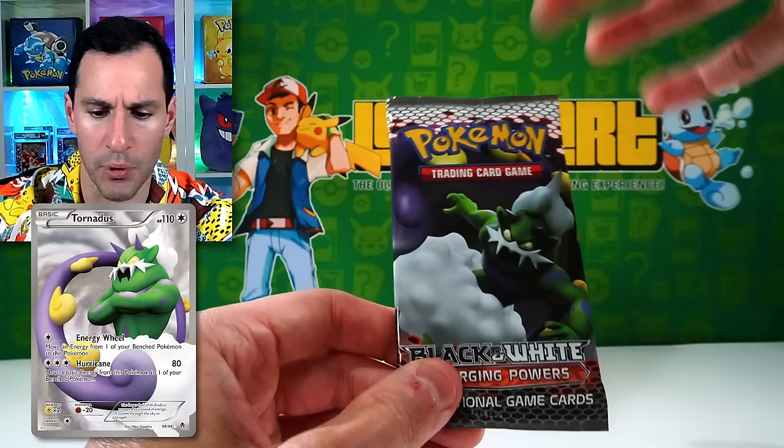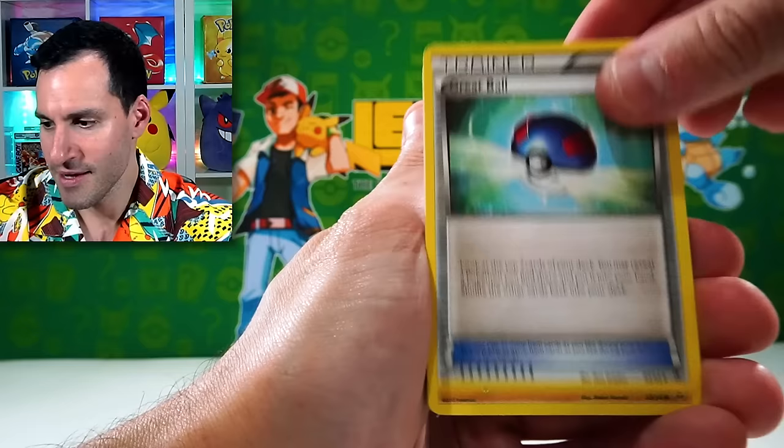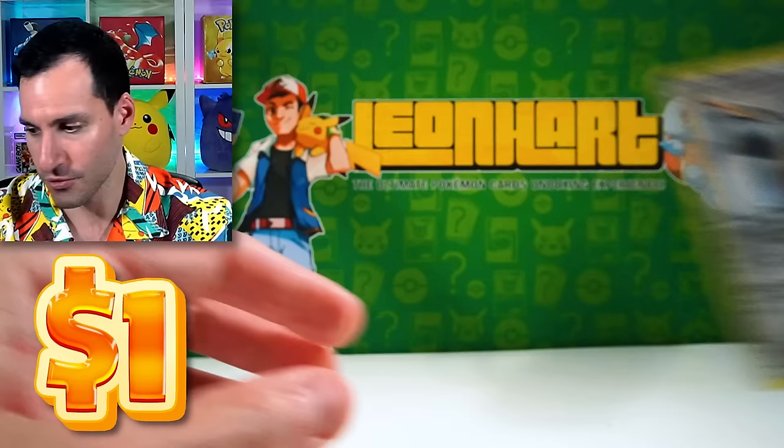Let's see if we can get one of the legendaries. Emerging Powers isn't the most popular of the Black and White sets — it just has a couple nice cards. A Cobalion holographic! Holographics are definitely being fruitful today. Then there was Black and White base set — it has the full art Reshiram and full art Zekrom.